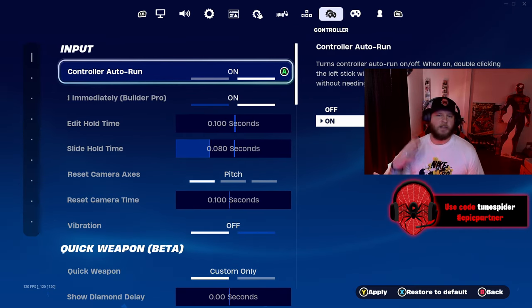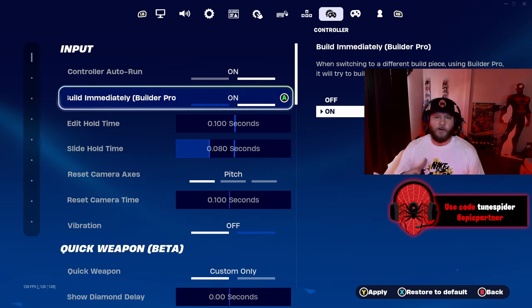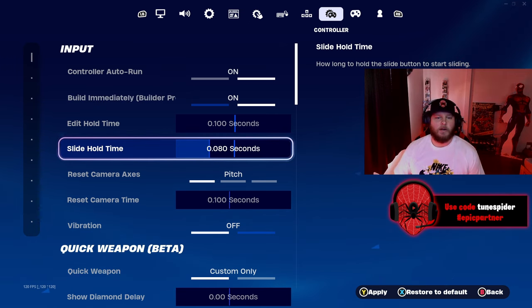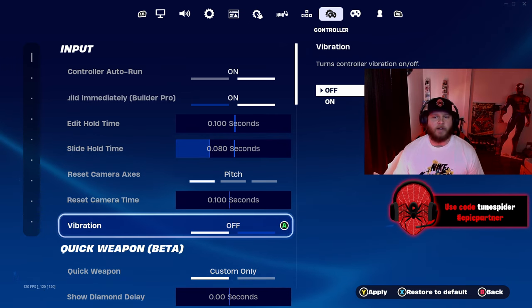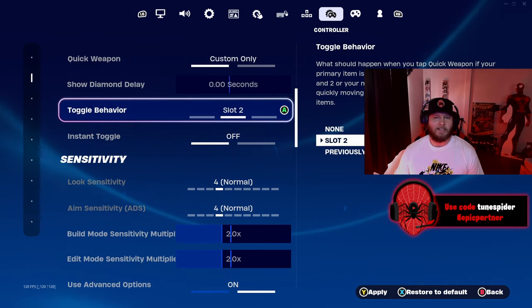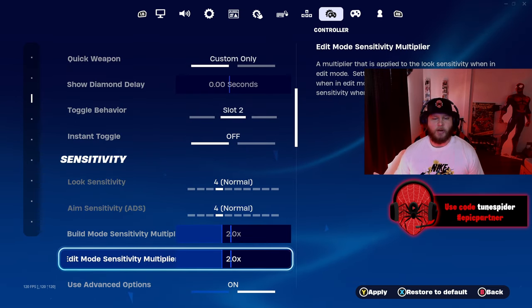Now we're on to the main settings — my controller settings. I have controller auto run on and builder pro on; I don't know why you would ever have builder pro off at this point. Edit hold time is as low as possible. Slide hold time is between the middle bar and 0.00. Vibration is off — I don't know why you would have it on, it's just going to throw off your aim. Quick weapon beta I have not tested; I watched a couple videos and it's not for me.